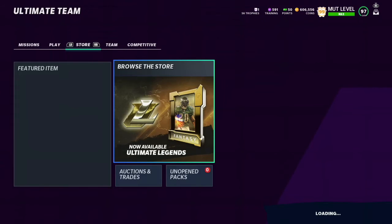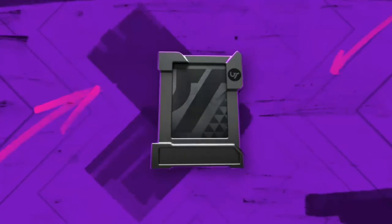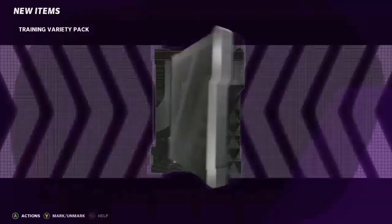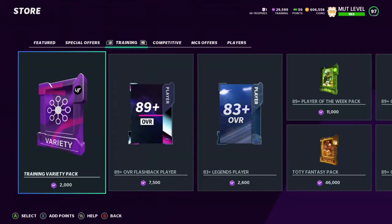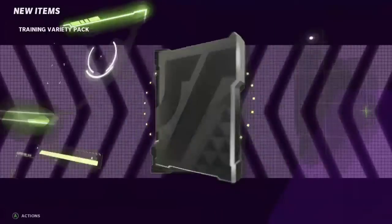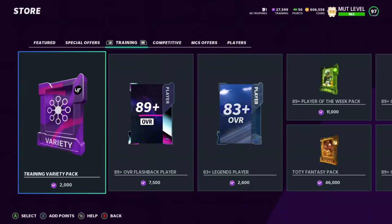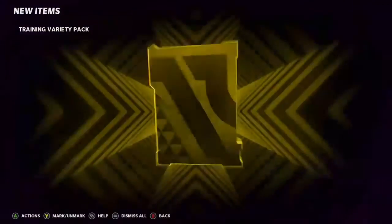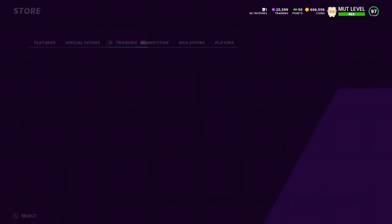We're gonna quick sell some stuff and get some more packs open — we got 15 more packs to open, let's get something good. Power-up — we don't want those, even though it's Marlin Humphrey — that was the goat at the beginning of the game, hands down best corner at only 85. But we don't want that power-up. We don't want them 84s either. Come on — a redux finally! It's a 90 — not what I wanted, but I'll take it since we finally got a redux.